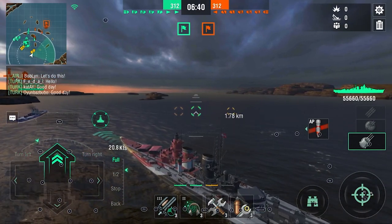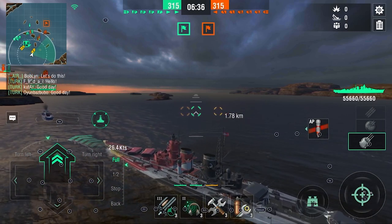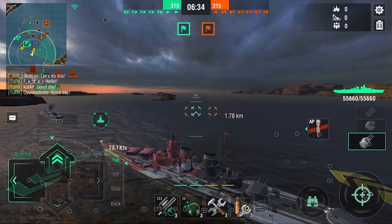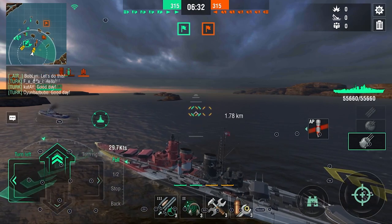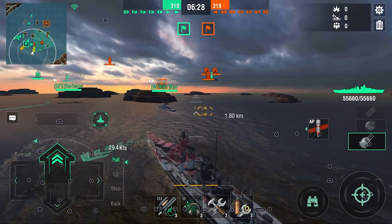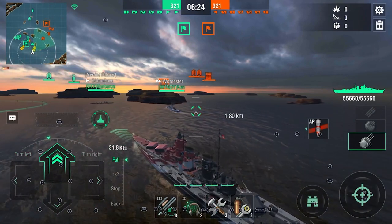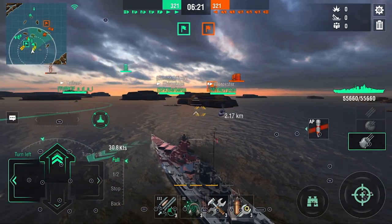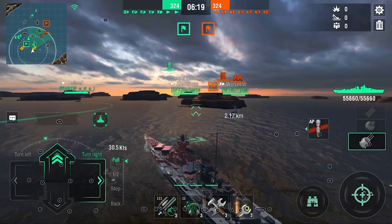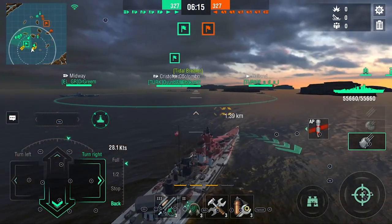So that is our main priority. We're going to take a spot right here behind this island. I like to call this the battleship island, because in the beginning of a game they will all sit here. It's a very good position because you can't really get caught by any of the DDs in the middle on the right side here on the Hourglass map. You're kind of protected from battleship shells.